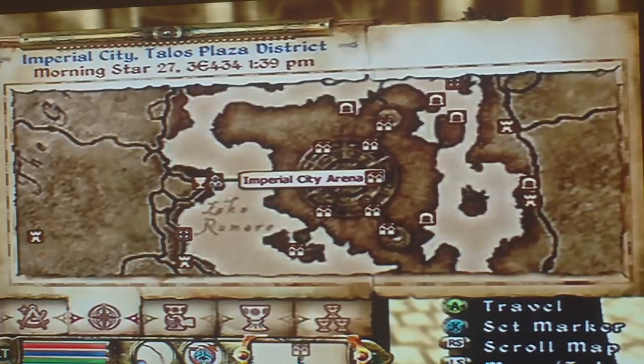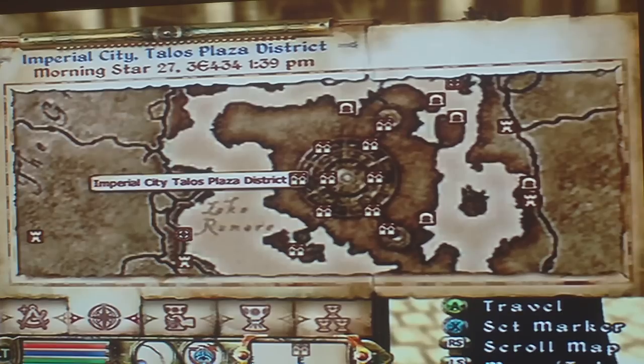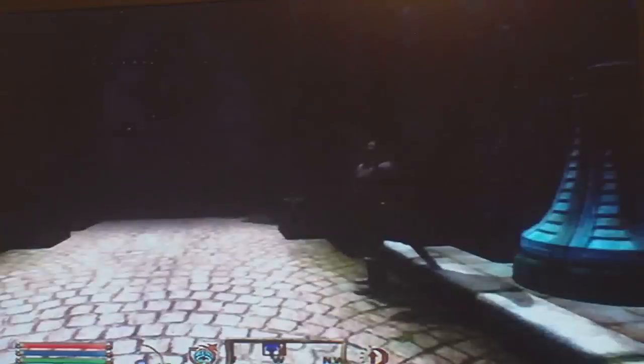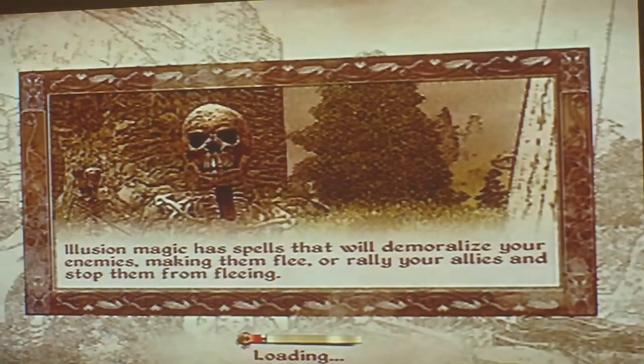As you can see, that's the Imperial City Arena. Obviously, that's the market. So you want to go to the Plaza District — you'll end up here. Walk straight behind you to these doors, straight up there. Wait for it to load.